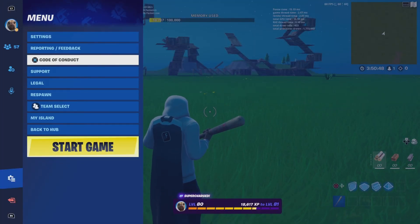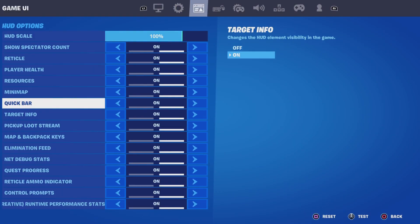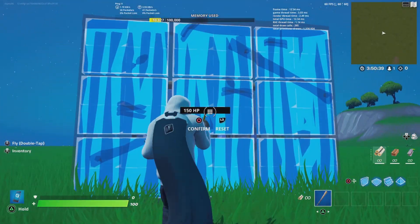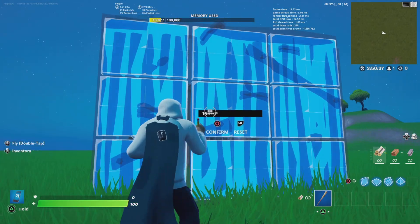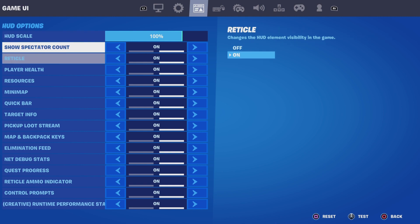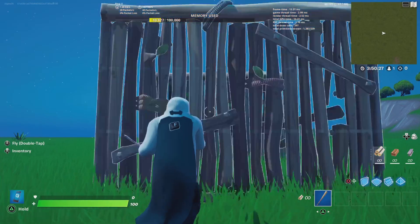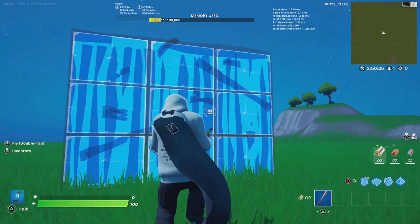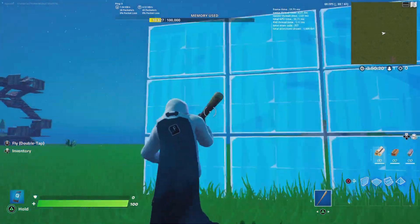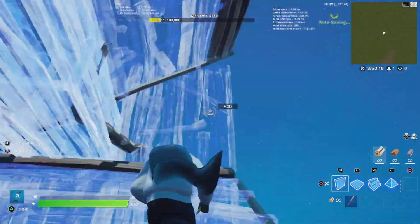This tip wasn't mentioned in the last video. Go into Settings, navigate to the third tab, and scroll down to Target Info. Target Info is the display that shows button prompts, health info, and other details when you place something. Turn that off. You won't know exactly how much health walls have, but it will reduce input delay a little bit — every little bit helps.